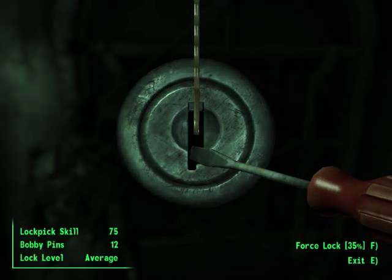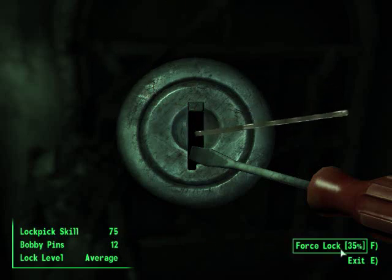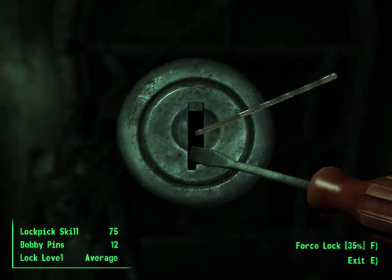The problem with lockpicking in this game is it's almost too easy if you have enough pins. This is your amount of pins right here. It's not lock level — average — which means you have to have at least 50 lockpicking skill to pick it. And I like picking 75. This forced lock means that I have a 35% chance if I click F that I can just push the lock open and get right into the door. I'm not gonna do that since 35% chance isn't that great — just over a third.